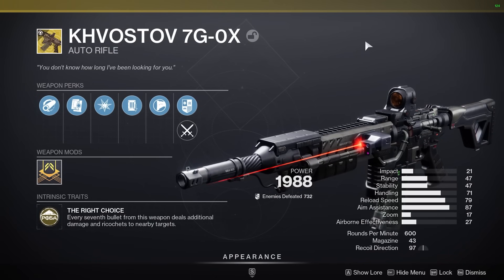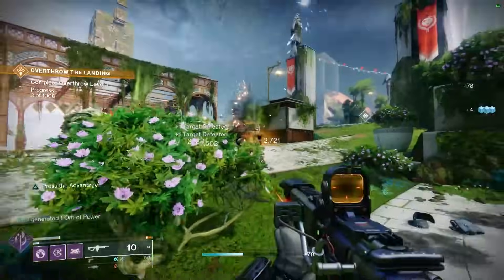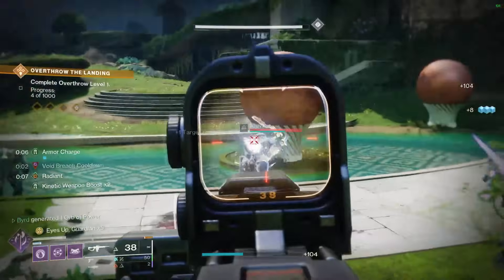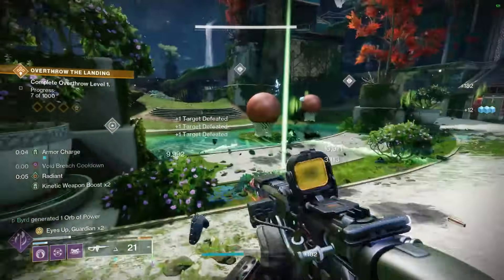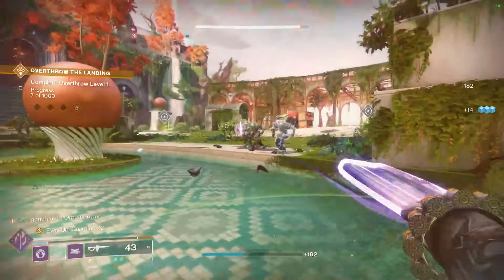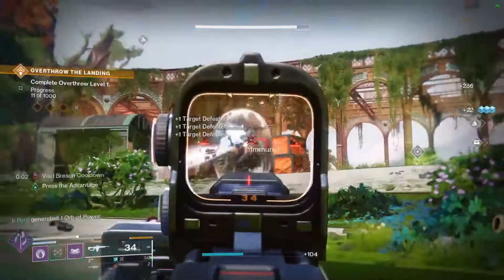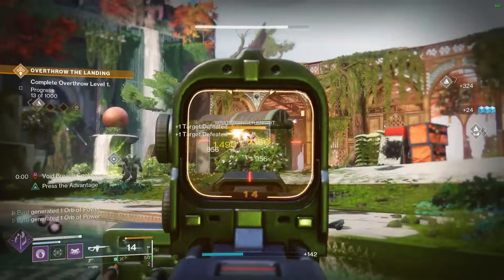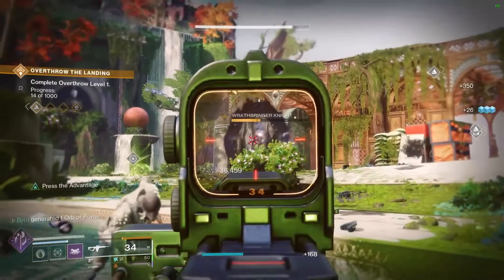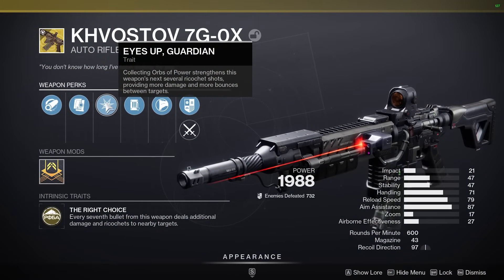Now obviously the main weapon we're using is the Khvostov. Its intrinsic trait, The Right Choice: every seventh bullet from the weapon deals additional damage and ricochets to nearby targets. That ricochet is absolutely insane for add clear — I can't express how good it is, even against regular targets. The other trait, Eyes Up Guardian: collecting orbs of power strengthens this weapon's next several ricochet shots, providing more damage and more bounces between targets, meaning everyone is going to die.